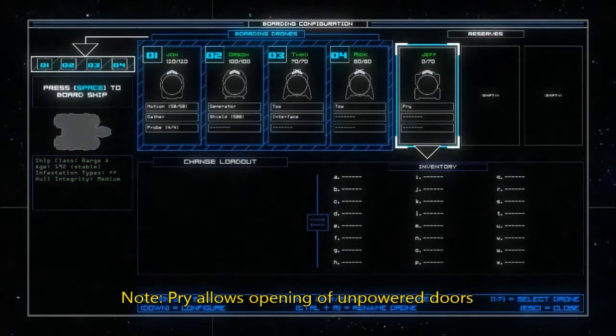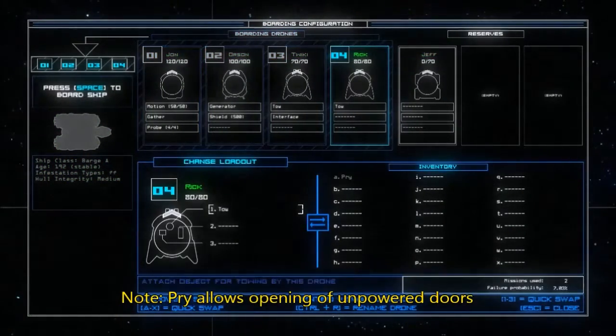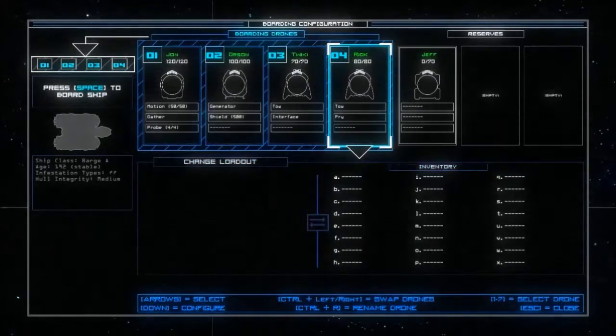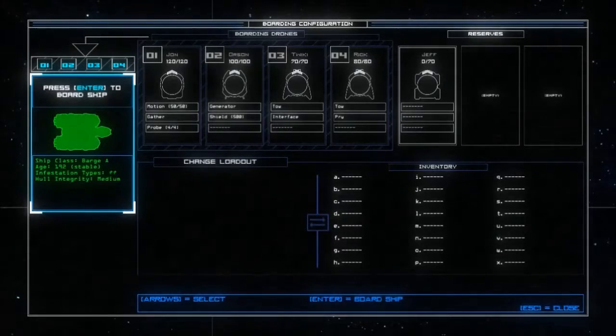So let us board the Pushpinder Sin, which is a very interesting name. Let's also put pry on Rick. Infestation types.